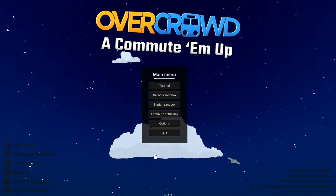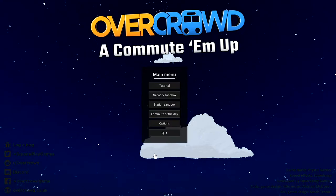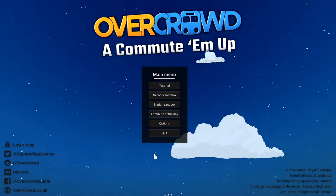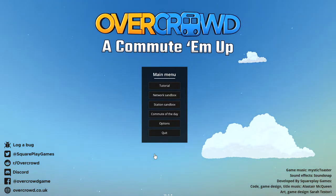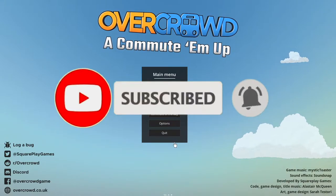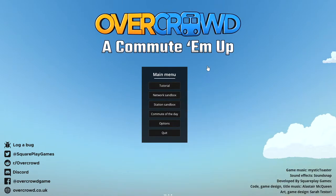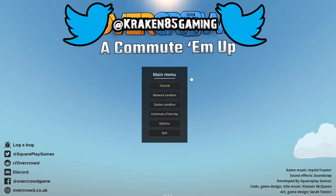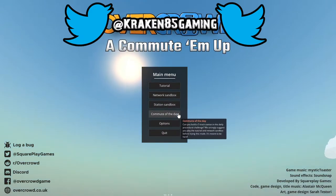Welcome guys, Kraken here! We're not back on Seven Days to Die — we're going to try something totally new. This game has just been released and is on sale on Steam for just over 10 pounds. We're going to play Overcrowd, give it a go, see what it's like and see how much you guys like it. Let me know in the comments. Basically, the idea is we've got to build a tube station — like an underground station like the metro in Paris.